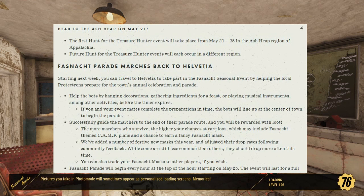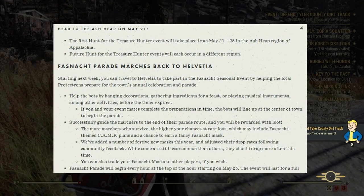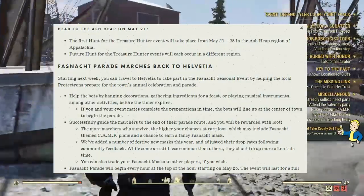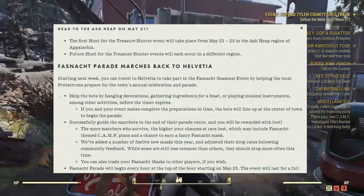Next up, we have the Fasnacht Parade returning to Helvetia. Starting next week, you can travel to Helvetia to take part in the Fasnacht seasonal event. By helping the local Protectron bots prepare for the town's annual celebration and parade, you can net yourself some very lovely rewards. You'll help the bots by hanging decorations, gathering ingredients for feasts, or playing musical instruments, among other activities, before the timer expires. If you and your eventmates complete the preparations in time, the bots will line up at the center of town to begin the parade.